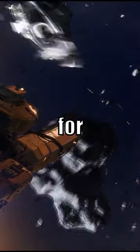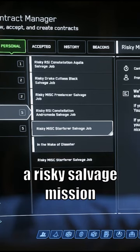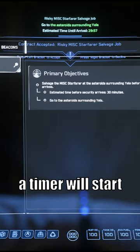I'm going to show you how to get the Drake Vulture for free in Star Citizen. To begin, you need to accept a risky salvage mission. It doesn't matter which one — any of them will work. Once you accept it, a timer will start.